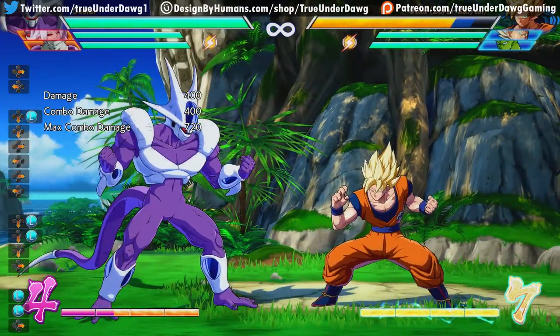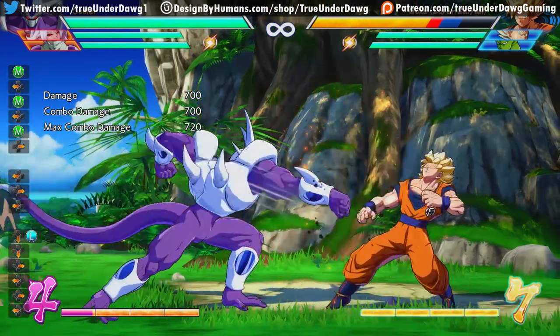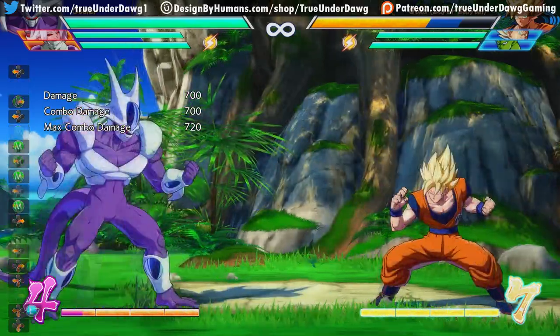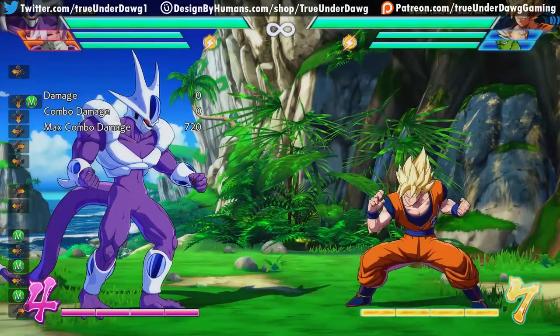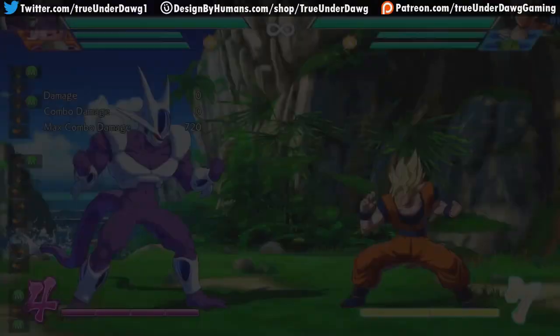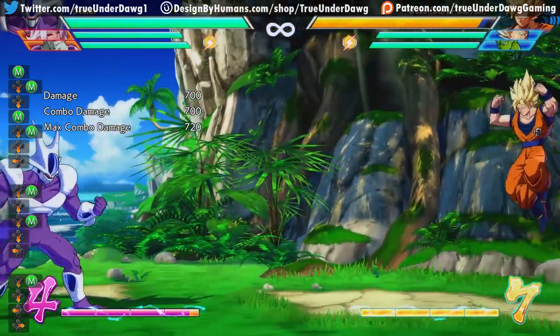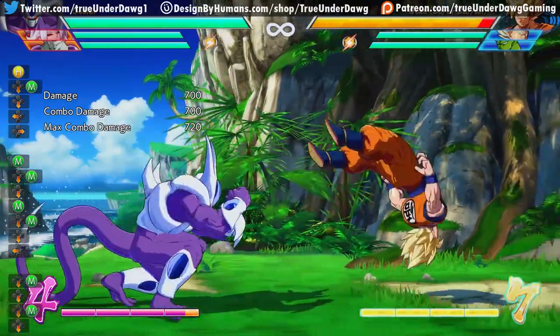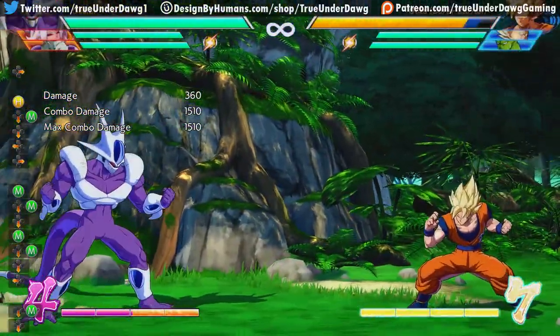Next up we have the mediums, which are fantastic. The standing medium is not super great, though it still has pretty fantastic range. But the main event is definitely his crouching medium and his jumping medium — the range on this thing is so far. In fact, it's so far that you can't even capitalize on it with your standing medium at certain distances; it just won't reach. In those situations, you'll want to use the heavy because he's just so far away after you hit him. But it's still a fantastic move.